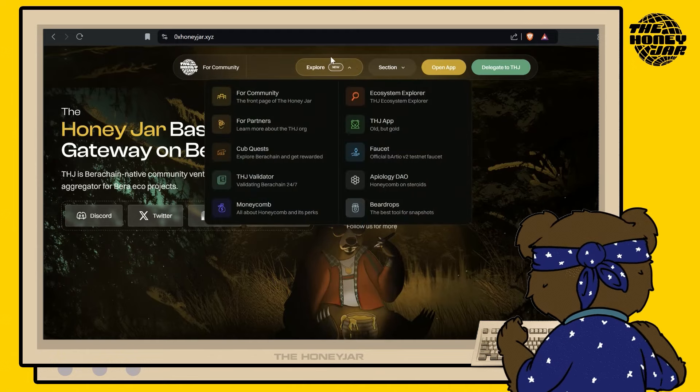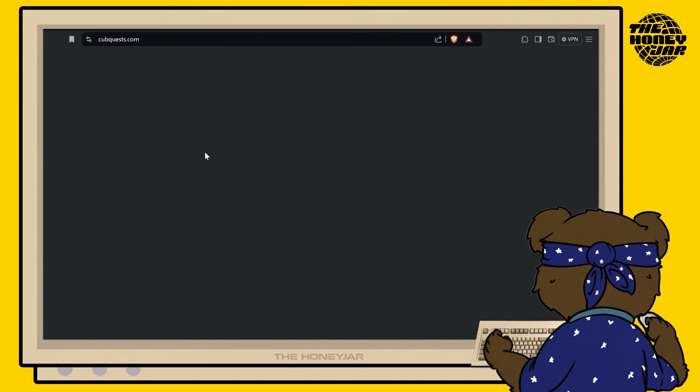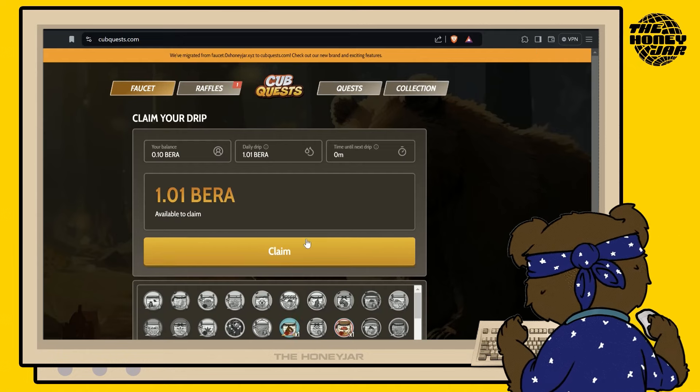From here, we're going to go over to the Cub Quest page. Simply go to the Explore tab and choose Cub Quests, and this will bring you back to the website. At this point, unlock your MetaMask if you haven't done so, and connect your wallet with the button on the screen.